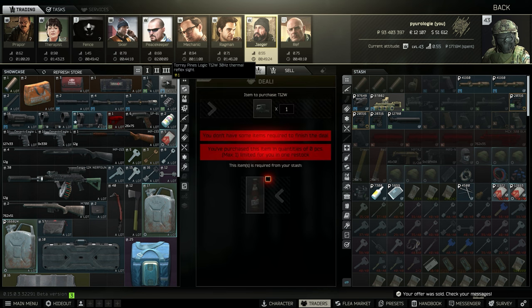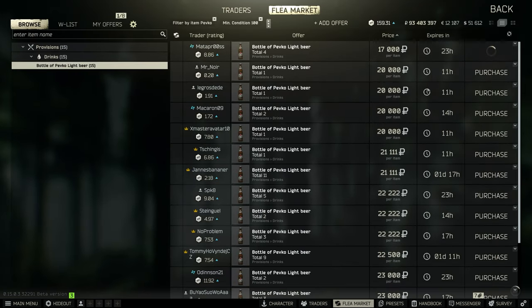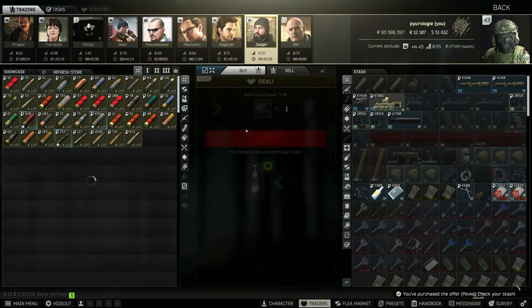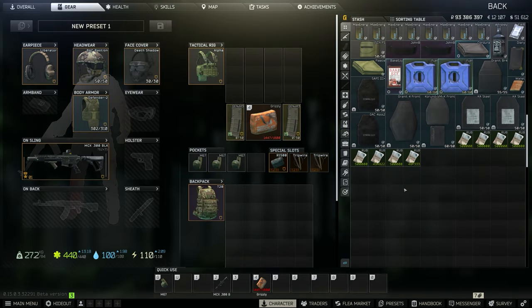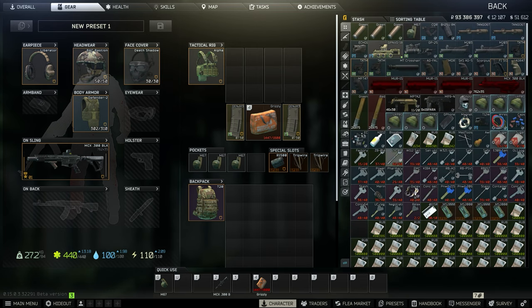Next up we're going to take a look at Jaeger. I always get the T12 optic — you can trade it for one Pevco beer which is around 15 to 20k, and I quickly turn this around for about 40k. It's a quick 20k profit.